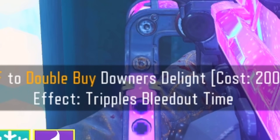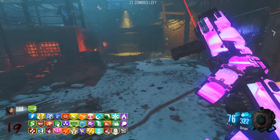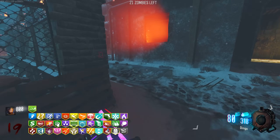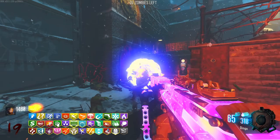Downer's Delight - why not? Triple the bleed out time, sure. We're on the last row of perks now - we have to fully do all four lines. And since the Stamina machine is bugging out, we'll have to try and get it from random perk drops, which is doable.